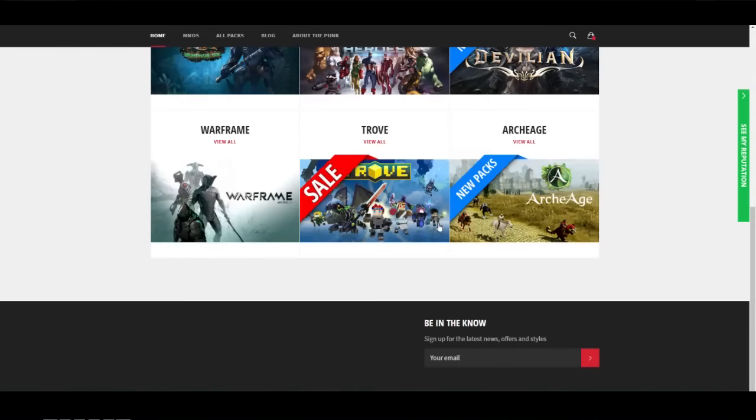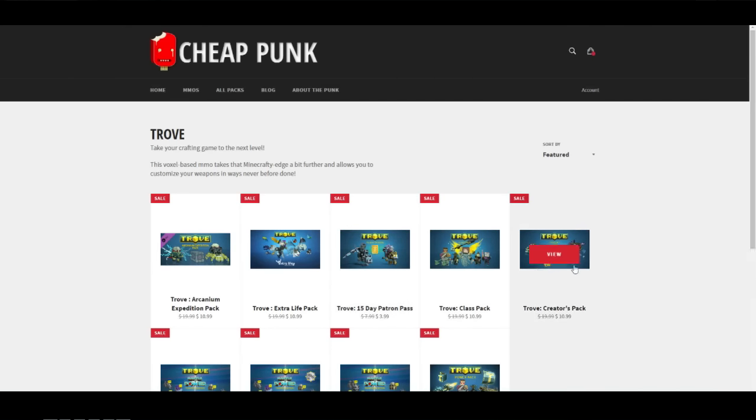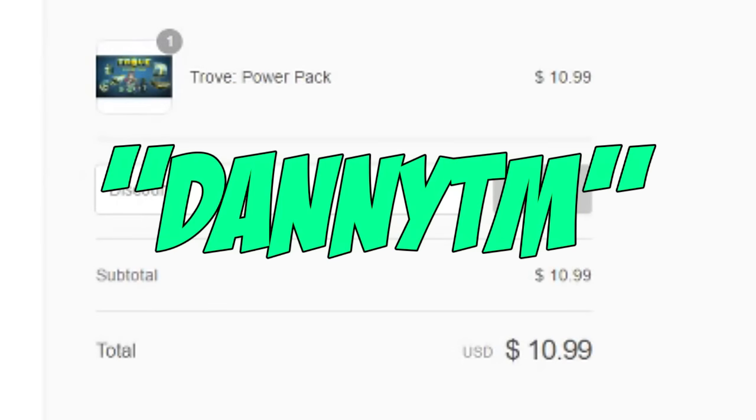Do you guys want some cheap troll facts? Well then you're at the right place. Check out Cheap Punk — they have a variety of packs that troll has to offer. At the end of your checkout, use the code DannyTM for 6% off your order.